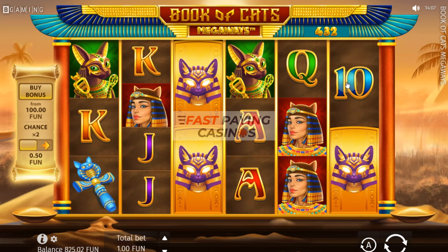Hello viewers! Welcome to the Fast Payne Casino's Megaways slots page. You are looking at Bee Gaming's Book of Cats Megaways, which as the name suggests has an expanding scatter feature. It gives you two to seven rows per reel, so 64 to 117,649 ways to win.